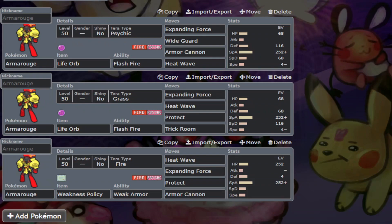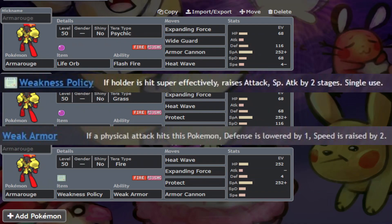Armourouge is a pretty straightforward Pokemon, having two very clear niches. The main use of Armourouge is its Expanding Force and Ndidi Fast set, and the other being a Weakness Policy Weak Armor set, though that one has very low usage.